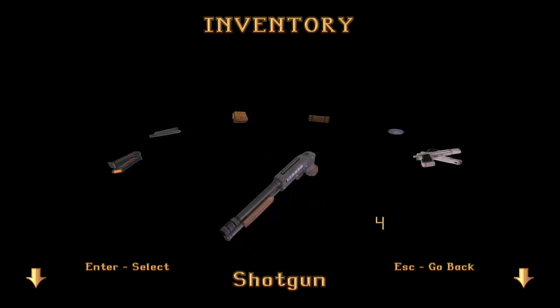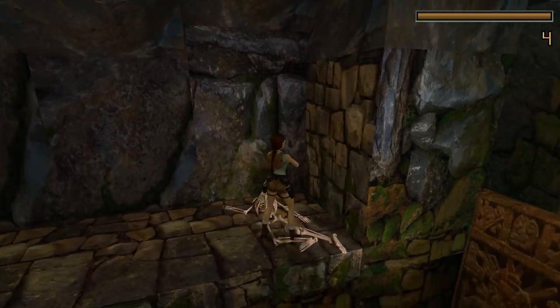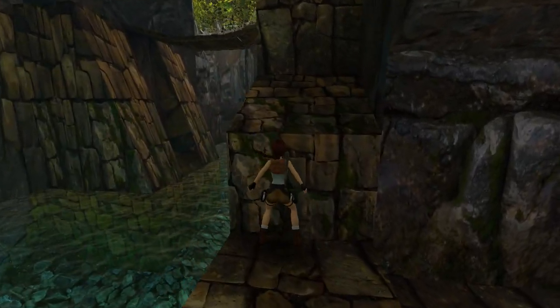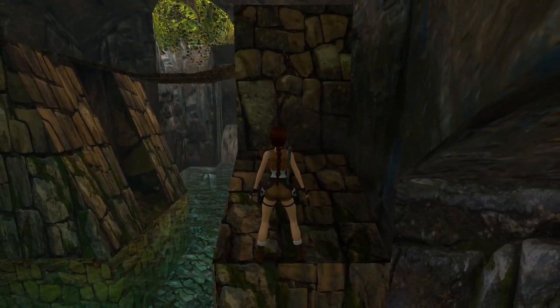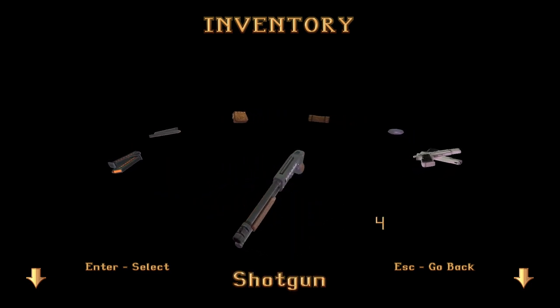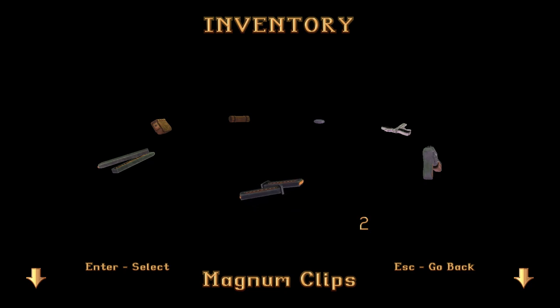The shotgun is the first new non-pistols weapon we have found. Unlike pistols, it is two-handed, has a different rate of fire, and unlike pistols we do have limited ammo so we can't waste it willy-nilly. The cool thing is that if you find a new shotgun it comes pre-loaded with two shotgun shells. The same kind of logic applies to magnums and uzis — whenever you find the weapon it will also come with ammunition equivalent to one pickup.